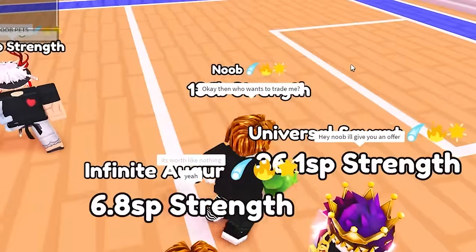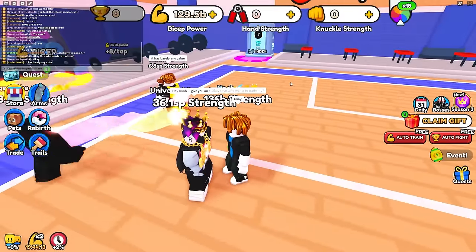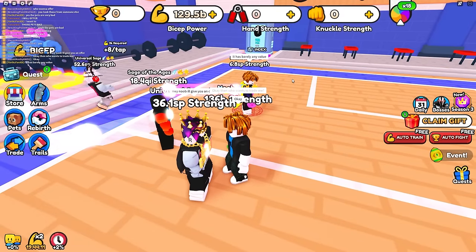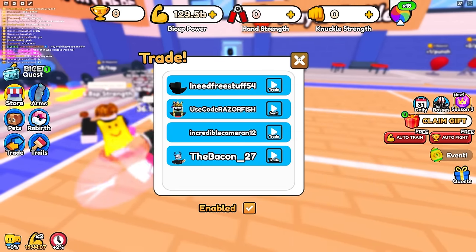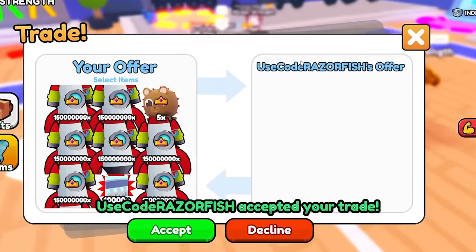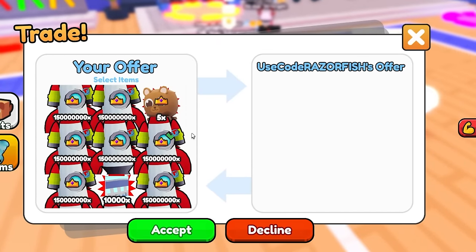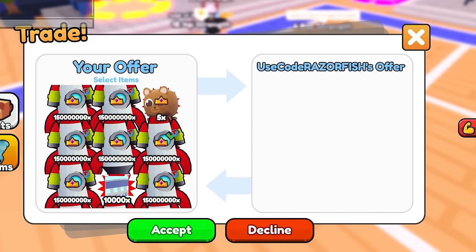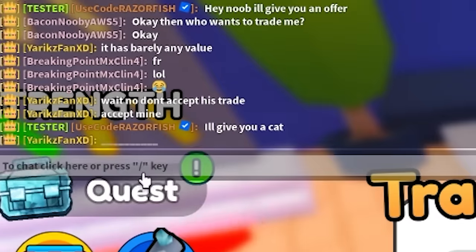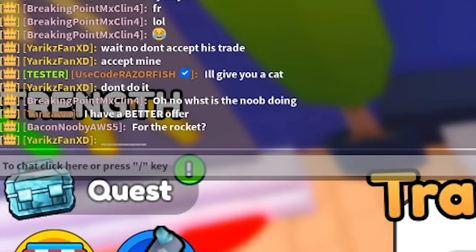I'm gonna get my main account to trade me — they'll think I'm actually trading someone else. They think Razor is just a normal person. So I'll go over and trade my main account — this is me trading myself. I'll give a rocket and they're gonna see one of the pets go away from my equip. Then my main account says I'll give you a cat for the rocket.